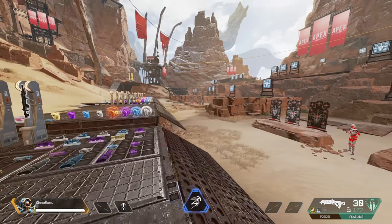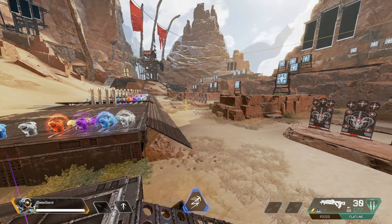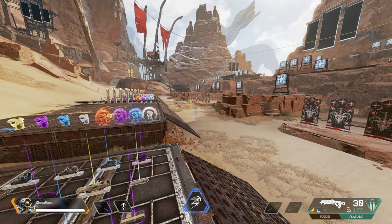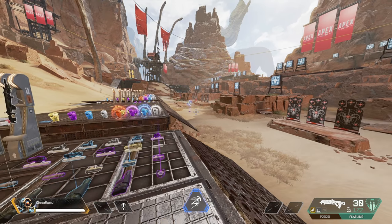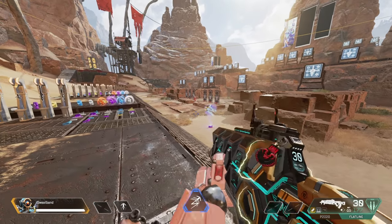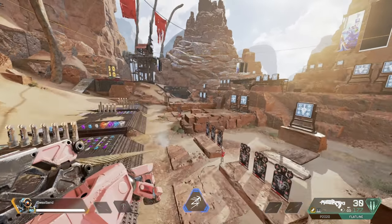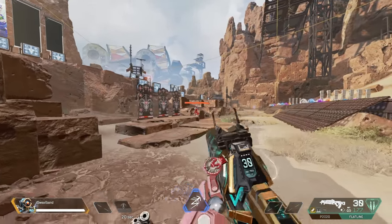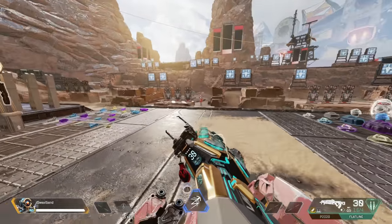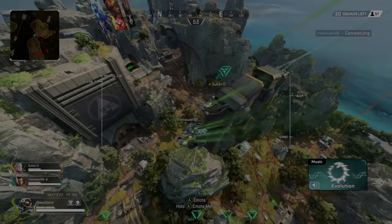Another thing I like to do: when enemies are shooting at you while you're grappling in, the reason I don't shoot while I'm coming down is that most of the time they'll burn through most of their magazine trying to hit you in the air. By the time you land, they have to reload — and that's your opportunity to shoot. So while you're in the air, let them shoot at you; when you drop they'll be almost out of ammo and you'll have your full magazine to finish them. Pathfinder is very effective — do not sleep on him.